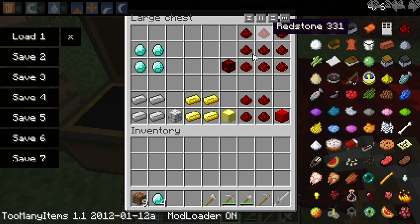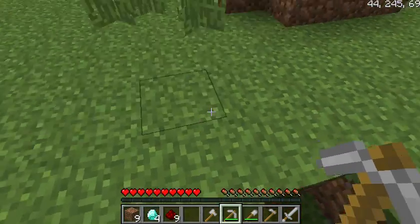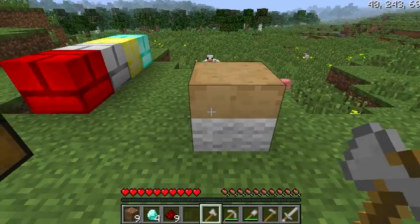The redstone block works just like any other regular block — gives nine redstone. And he's gonna add furniture.